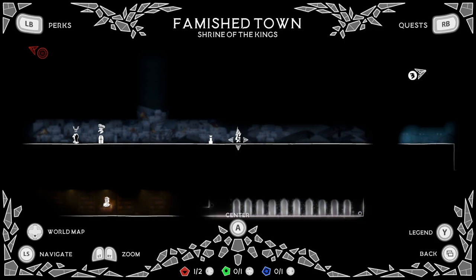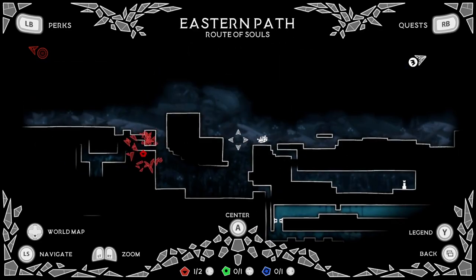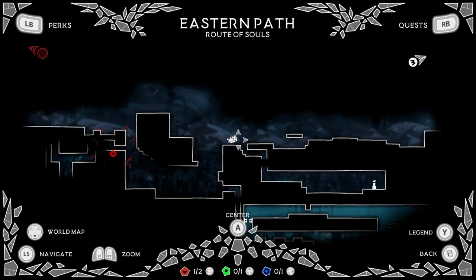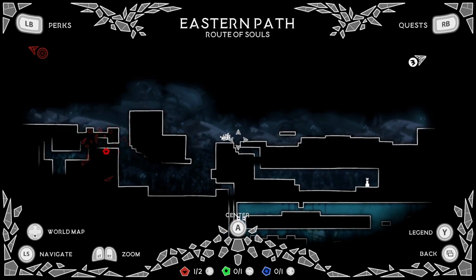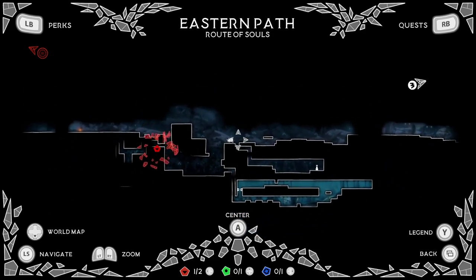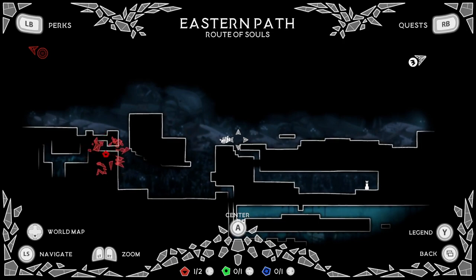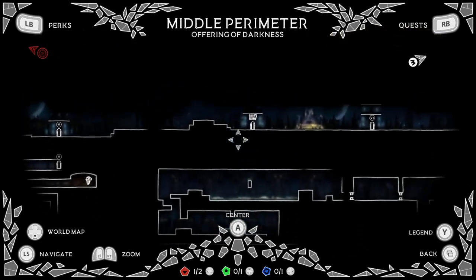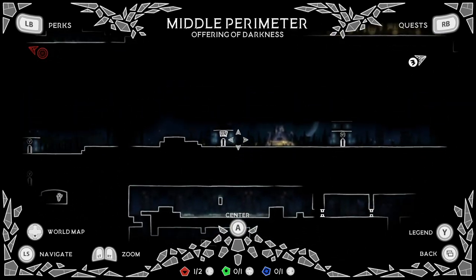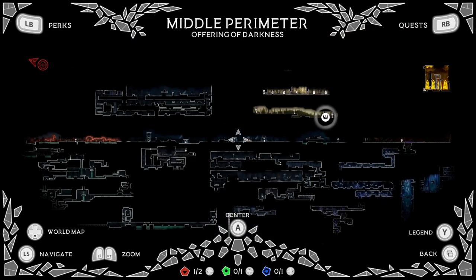Once you have enough crystal shards, return to the crystal, insert them, and you'll get very cool rewards. Every time you enter a new map, your first objective is to find the cartographer — the NPC that sells maps. The icon looks like this. Once you buy a map, the area will be discovered and you'll know where to go. When you find musical notes, make sure to visit that door on the map — I don't want to spoil it, but it brings cool rewards and phenomenal music.